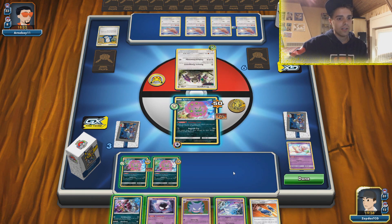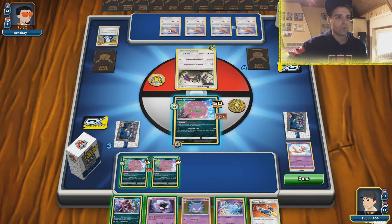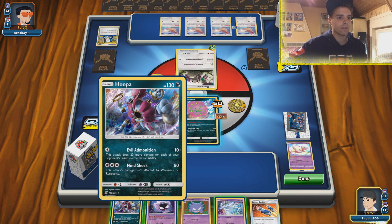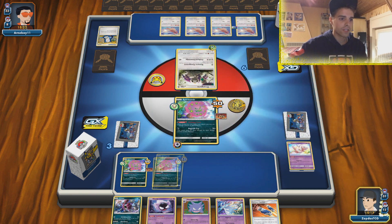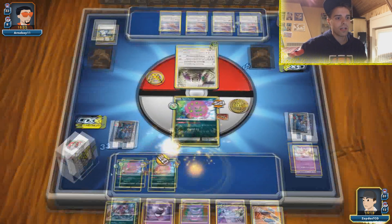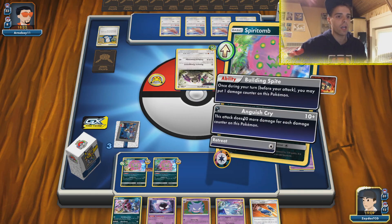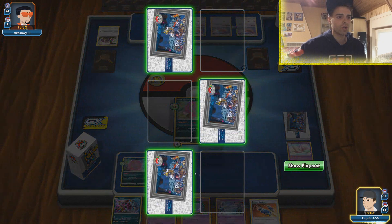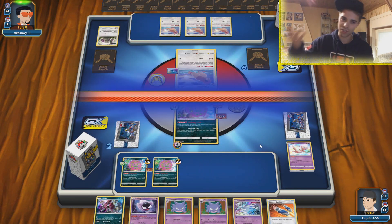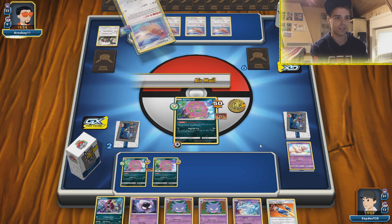He couldn't make us stuck in the active, so we're not gonna bench Nihilego yet — I know how this deck works. 30 damage, 50 damage, 70 damage, 90 damage — Hoopa is irrelevant at this point. First things first this guy gets a Building Spite. I'm gonna leave this guy at 40 HP so if we draw a Rainbow Energy it's also good. Here we go with the Anguish Cry — another Oranguru going down. He has the U-Turn Board and one Pidgeotto, so now he can Stamp us and get rid of our entire hand. He could Stamp us and then use Jesse and James, so hopefully we don't draw into the energy.